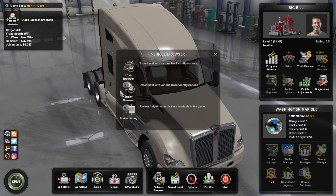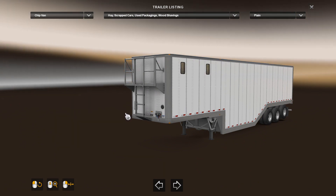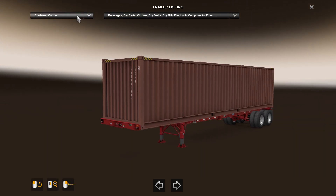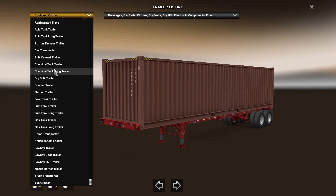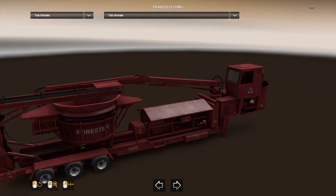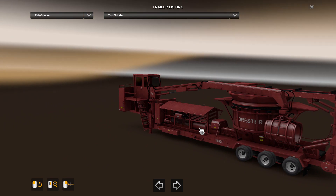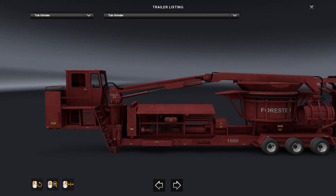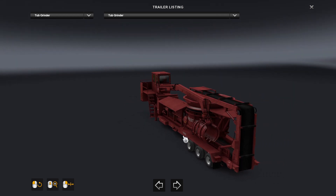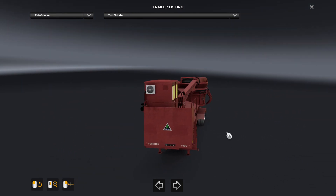Now I'm going to show off the trailer pack. There's a Forestry Trailer Pack that was released probably 30 minutes before the Washington DLC map. We have a few new trailers. First, the tub grinder — this is pretty much the equipment they use out in the forest for logging, for chipping log chips and stuff like that.